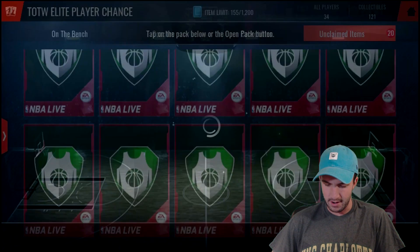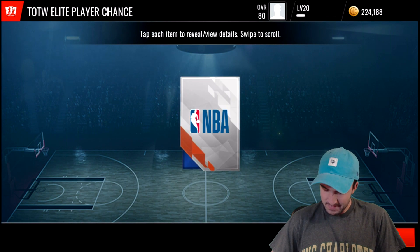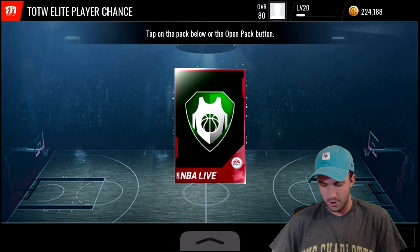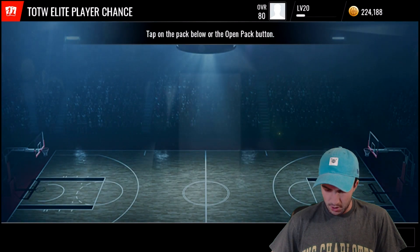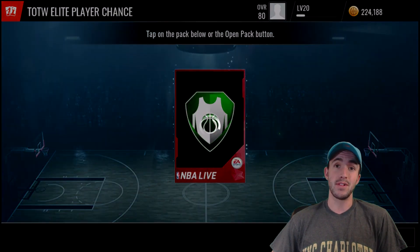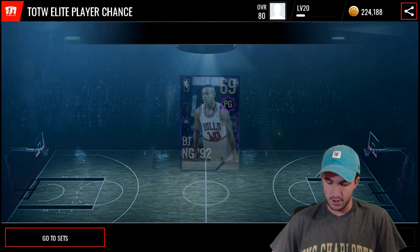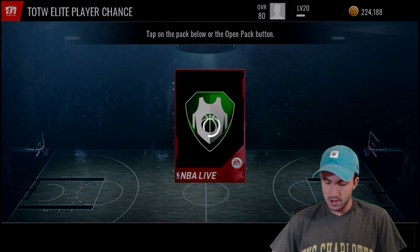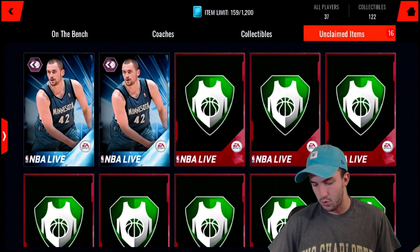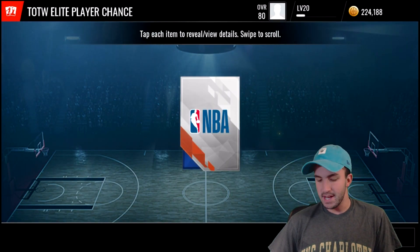Starting at the bottom, we're going to see if we can get anything good. I'm primarily expecting just randos, silvers, bronzes, maybe a gold every once in a while. If we could just pull a Gold Team of the Week player, that would actually make us a lot of coins because right now Gold Team of the Week players are going for about 100k.